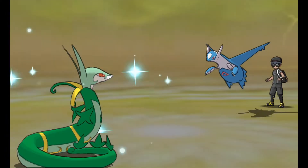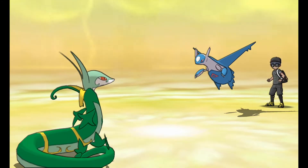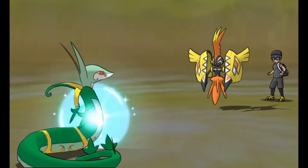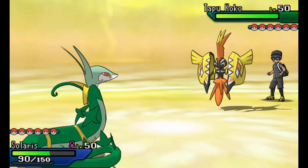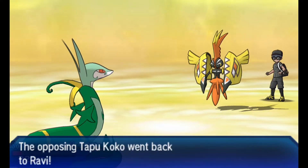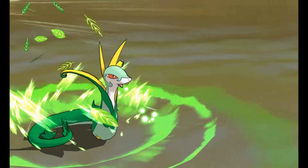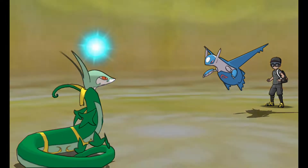Leaf Storm didn't OHKO — though a critical hit might have — and I put it in the orange. U-Turn puts Serperior in the orange as well, doing a good amount of damage below 50%. Leftovers is going to put me back up there. Now he's bringing in his Latios, and this should have been a pretty big clue that this Latios was Choice Scarf, but I still wasn't sure. He switched out realizing I was faster, and I was going to go with Dragon Pulse. As it turns out, that Latios is definitely Choice Scarf.